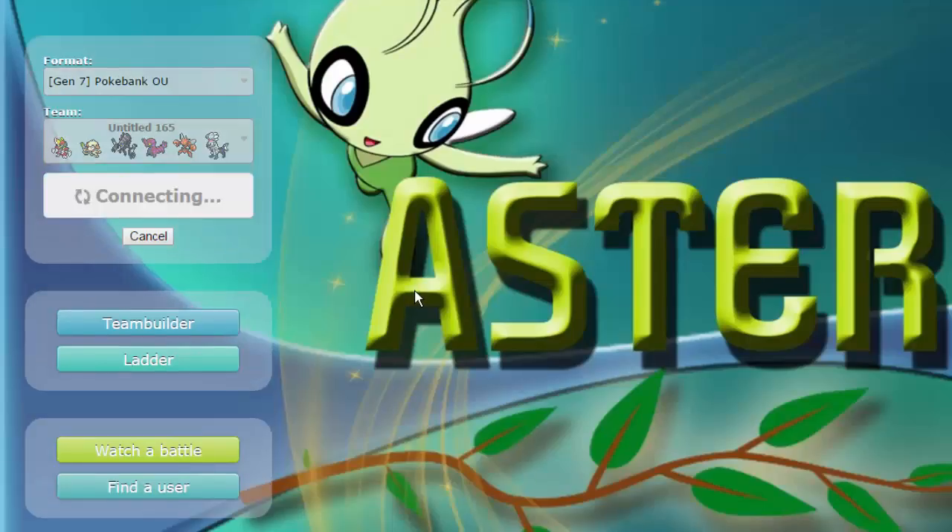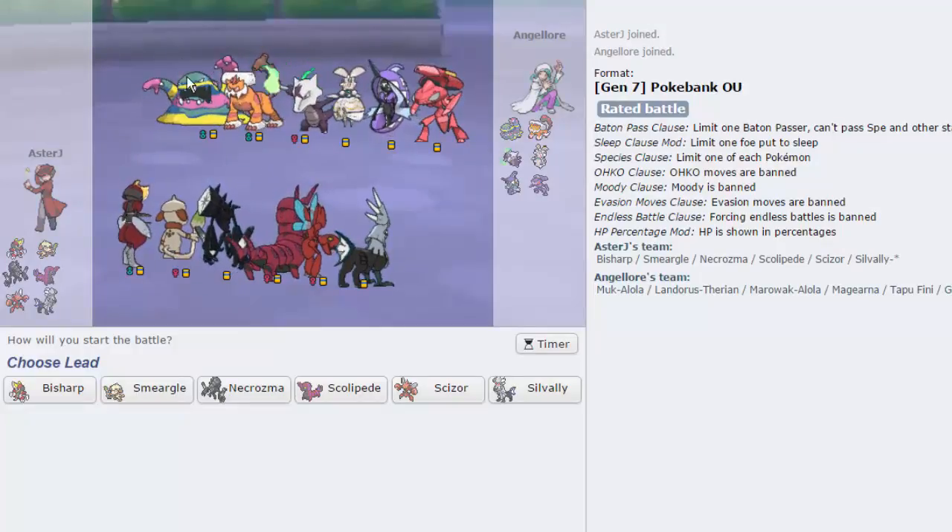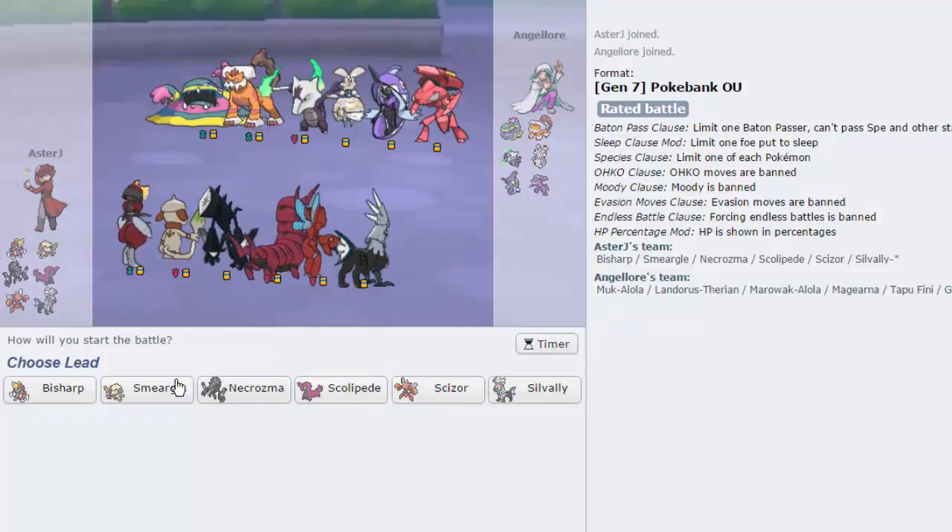You know what, we are going to make this work because it's worked so many times before already. I got greedy — I should have gone down into Scizor and set up a Swords Dance, then that would have been really good because I would have had a lot of speed. But I wanted to show it off. Alright, this is another team I can do well against. I just need to get rid of Muk basically — Muk needs to go.